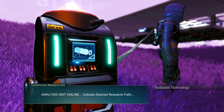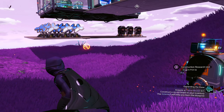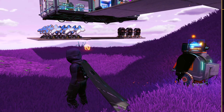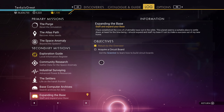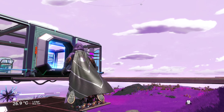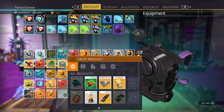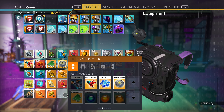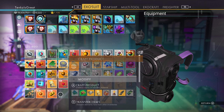Analysis unit online — indicate desired research path. Which one needed the circuit board? I gotta pay more attention. Aid the scientists to learn how to build circuit boards — well, he already showed me. Do I have to build one? Is that the mission — to build a circuit board? What do I need to build one? Carbon nanotubes. Okay, that's no problem.